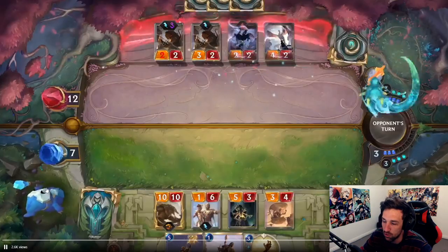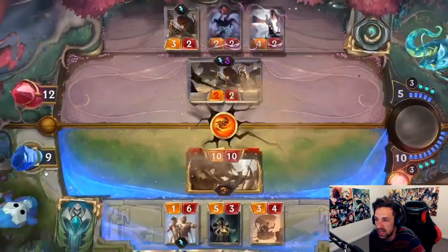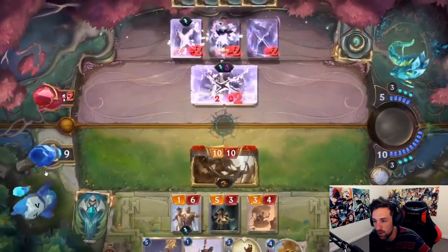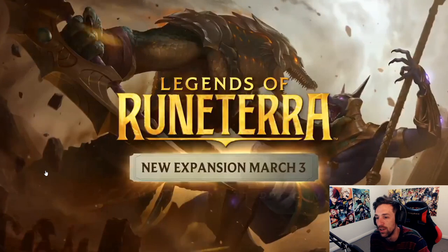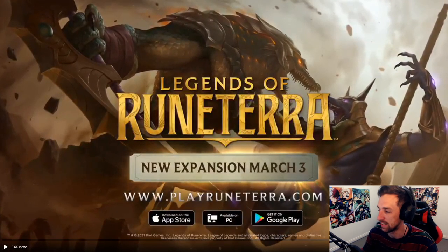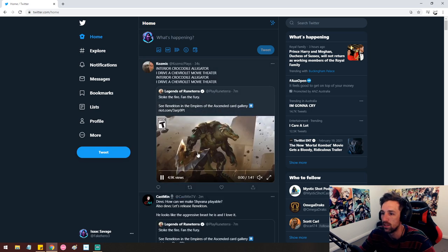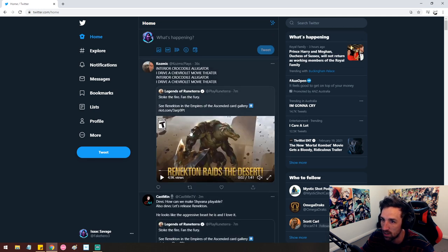I mean, it's not super crazy, but going from level two to level three actually is relevant. So there's somewhat of a consideration for playing the sun disk — it just turns everything into a late game bomb. Yeah, the crocodile seems like it's going to eat some stuff.